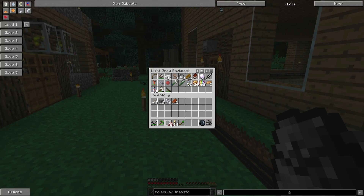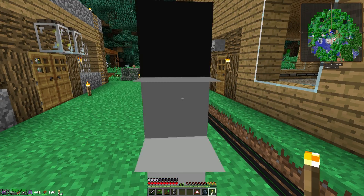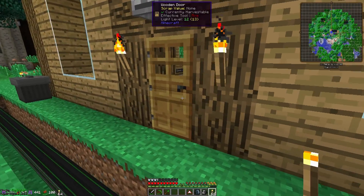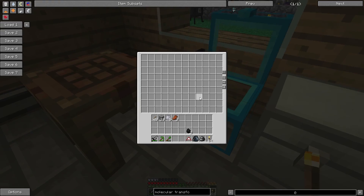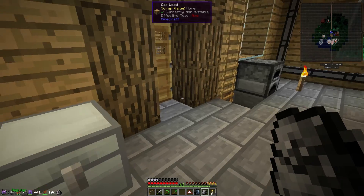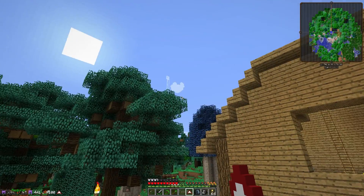So now we have a sword, a pick, a shovel, a bunch of torches, my backpacks, my glider, and we can just go somewhere. Did I bring a bow? Yes, I did. And I guess we'll work on rounds for the musket later. Let's go on an adventure — I'm done crafting for now.